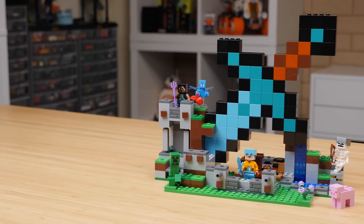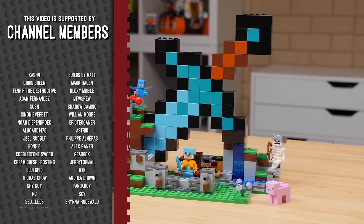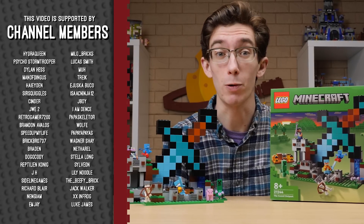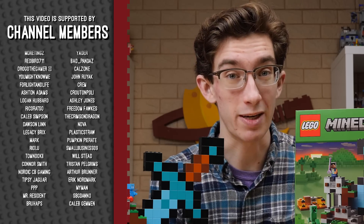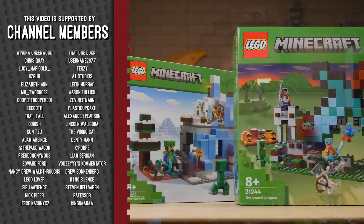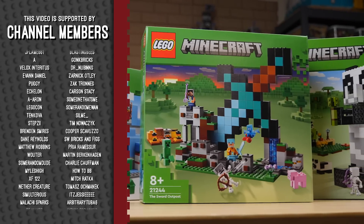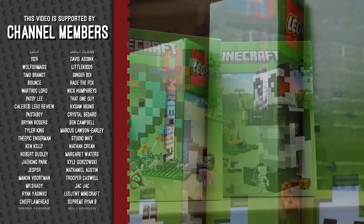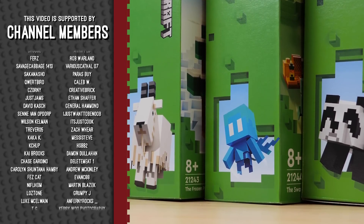The LEGO Group sent me this set early for review, but you can pick yours up starting January 1st, 2023. The Sword Outpost has 427 pieces and retails for $44.99 here in the US. Before we get into the set itself, I want to make some quick notes about the boxes. There was a lot of discussion generated when these sets were originally revealed — the design has proven very divisive, with a lot of people saying this is the worst box art they've ever seen.